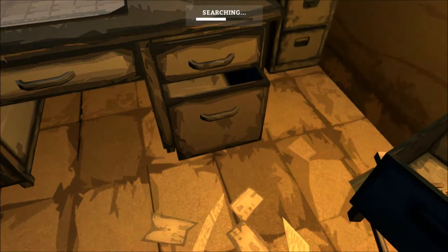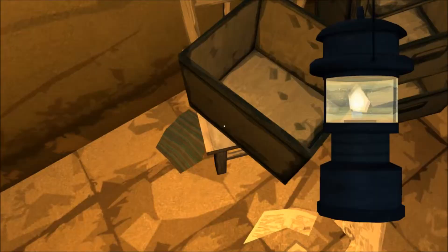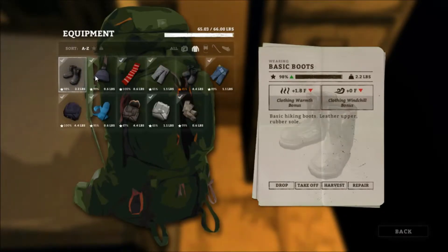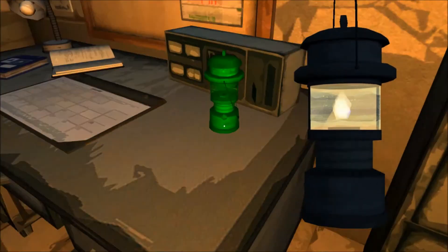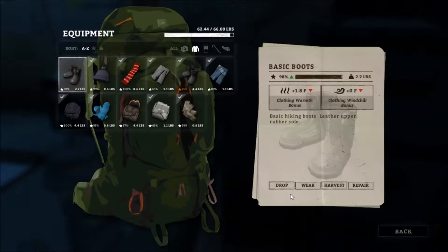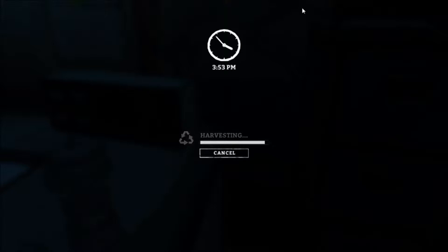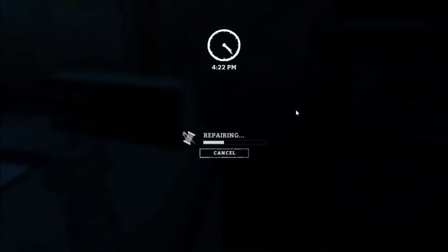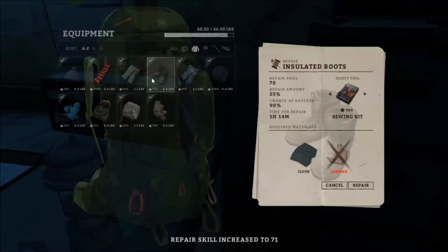Let's switch these drawers. There's so much stuff. We're going to harvest these. Let's extinguish this, put this down. Let's harvest these basic boots into leather so that we can repair the insulated boots. Yes! We're doing good already. Repairing. Perfect — now they are 75%. Good.